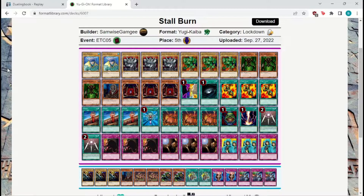This is Samwise's list that they took to the tournament. This deck is going really all in on Burn — playing three Okazi which deal 800 each, three Just Desserts which deal 500 to your opponent for each monster they control, and three Final Flame which deal 600 each. It also gets a bit more aggressive with three Logen to put on offensive pressure and get your opponent down to a life point threshold that you can actually kill them with the burn spells.